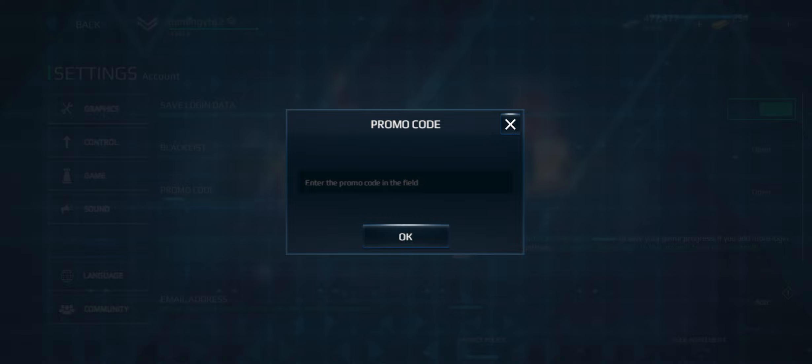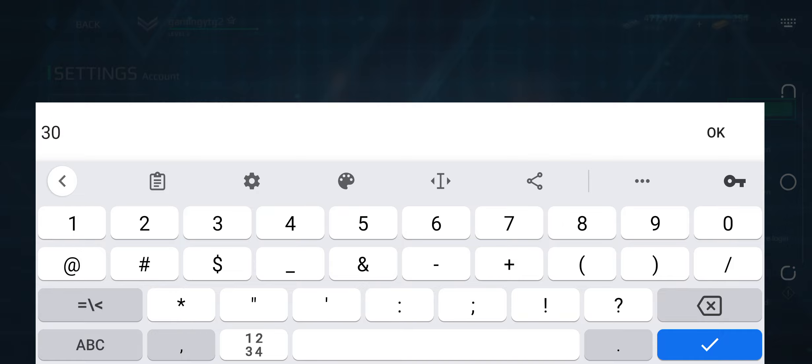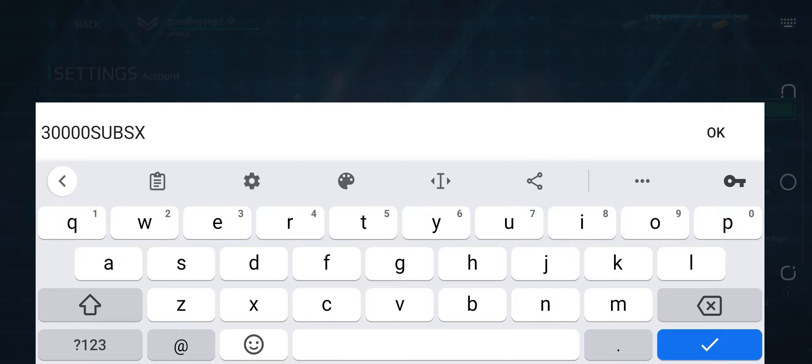First, you can see on the screen that three dots are here. Click on these three dots. After clicking, you will see three options — click on the Settings section. After clicking on Settings, you see the Account section, so click on that. Then you will see the Promo Code section. Click on it, and here is the field where we write our promo codes.